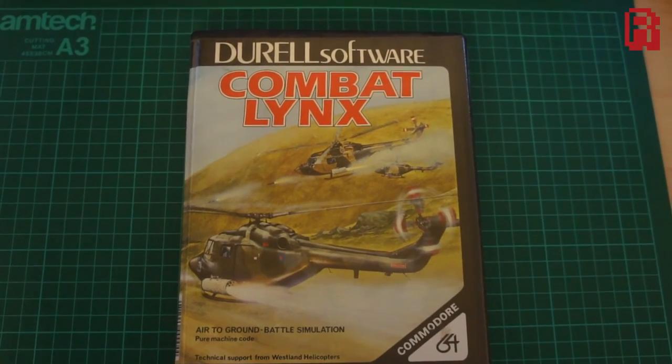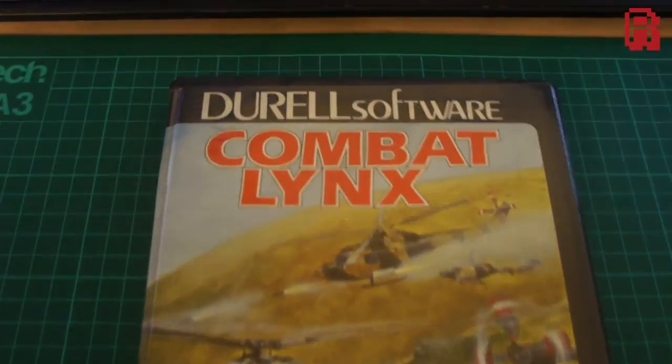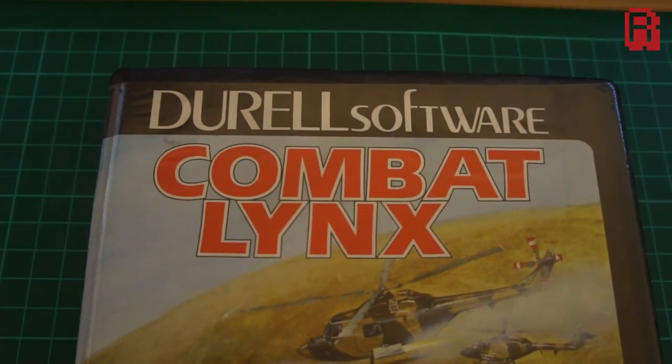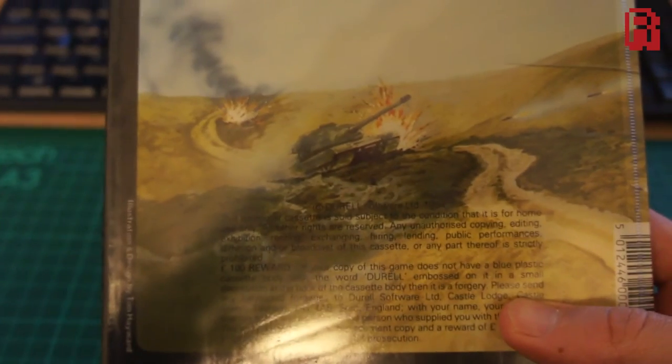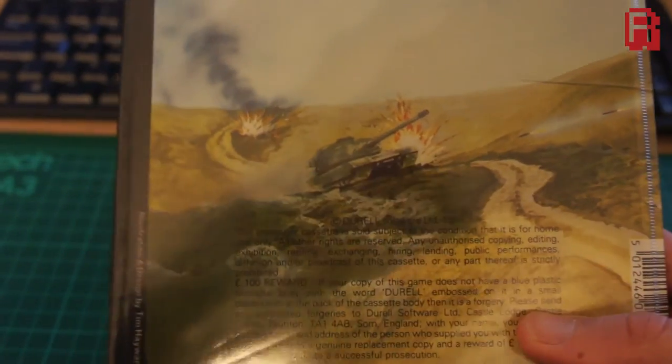Hello Cave Dwellers, welcome back to the Retro Man Cave. We've got a game on video and it's Durrell Software's Combat Links on the Commodore 64. This game is from the year 1984.